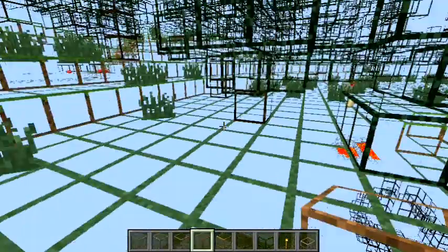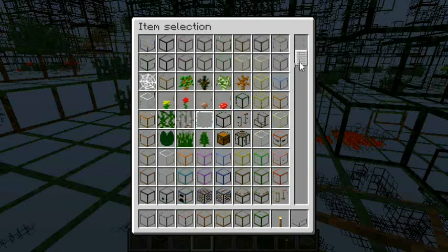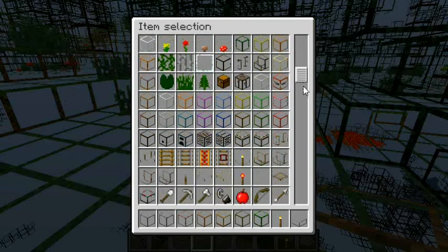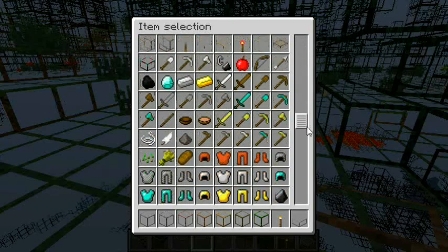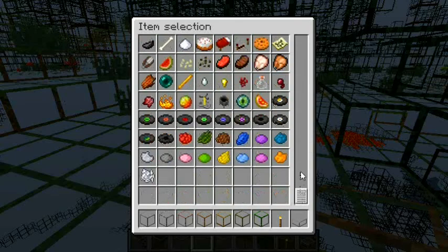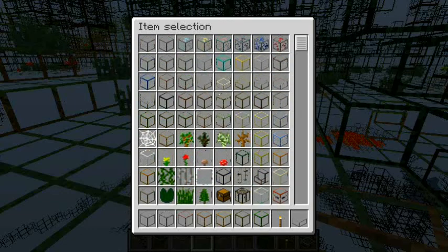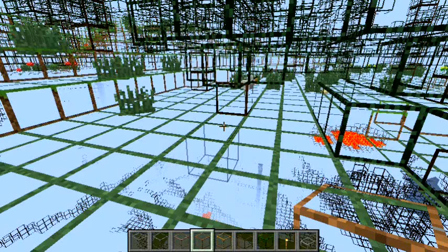That's all this is. You can see in here that ores — you can see the actual ore, but it's sort of harder to see than normal. I didn't do any of the items, because it's just sort of pointless to have invisible items.